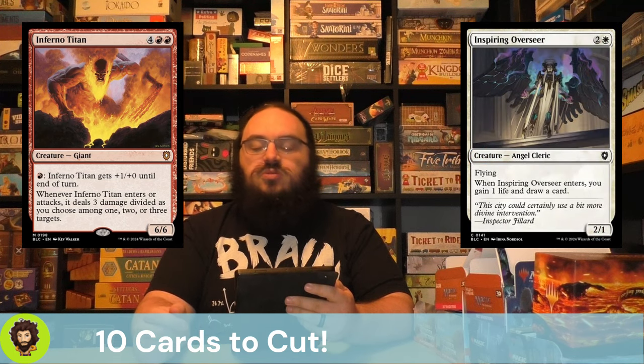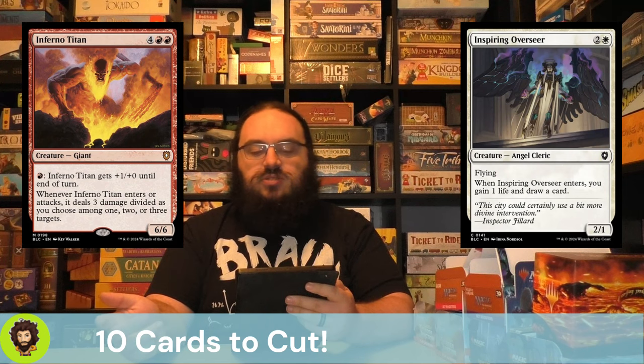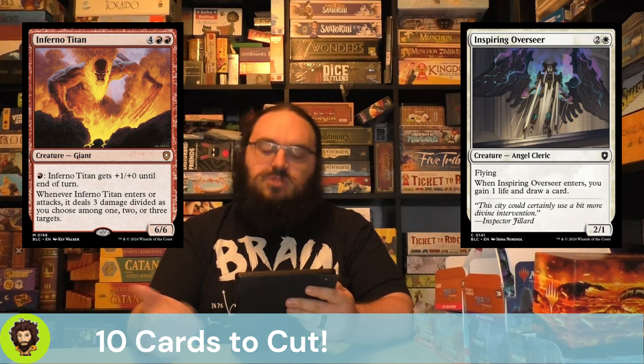Inspiring Overseer is one of those cards that comes in, draws you a card, and if you offspring, you get 2 cards. Card draw is great and we love it here, but I think we're going to do a little better elsewhere, so they can go.